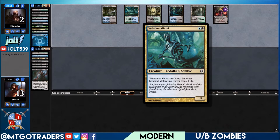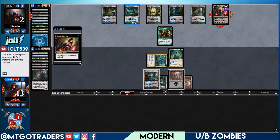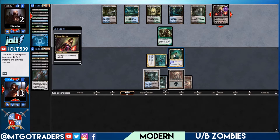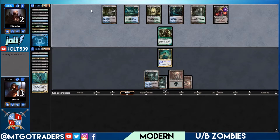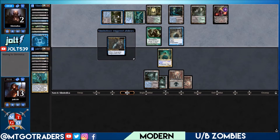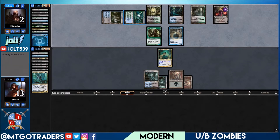Our opponent's in topdeck mode. We've got the Vadelican Ghoul swinging in — each player loses one life. If they go for the minus two on Liliana, they have one card in hand. Decision time: if we go Zombie Outlander with protection from green, that puts them on Abrupt Decay, and they can't block with Tarmogoyf. Let's chunk the Ghoul so if their topdeck was Abrupt Decay, we can swing in. Snapcaster into Fatal Push — nice draw by our opponent!